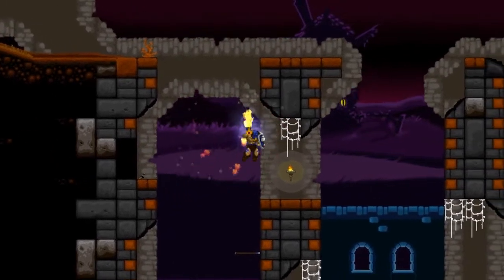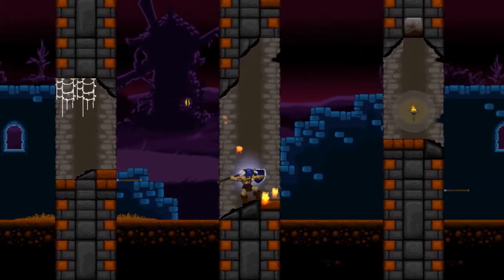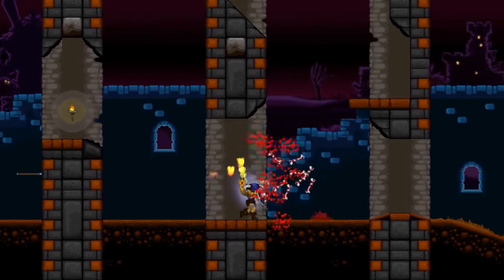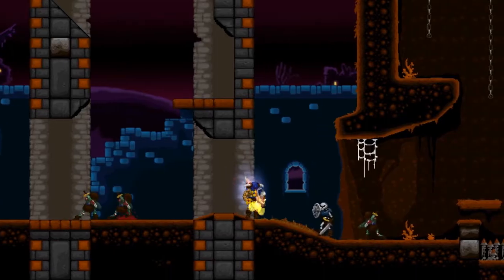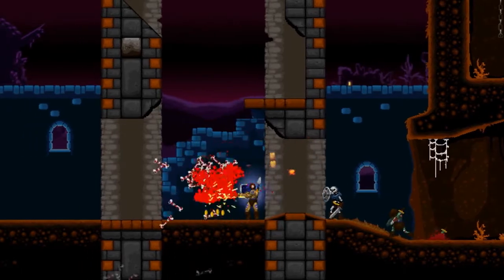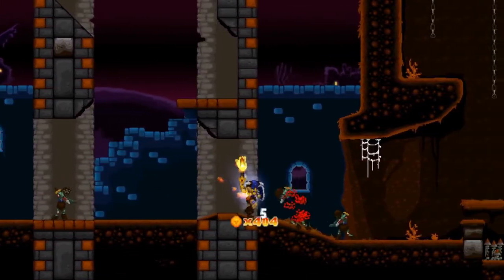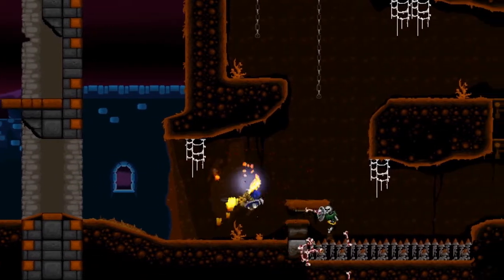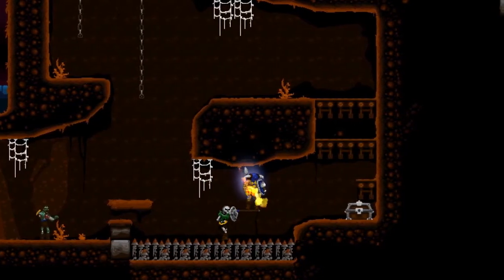Now that we have the hammer, we can head back the other way. One thing you can do with Flesh Wounds is throw spears into their shields and they'll stick there for a while. You can stand on top of those and catch a ride, which we're going to do to get this chest.